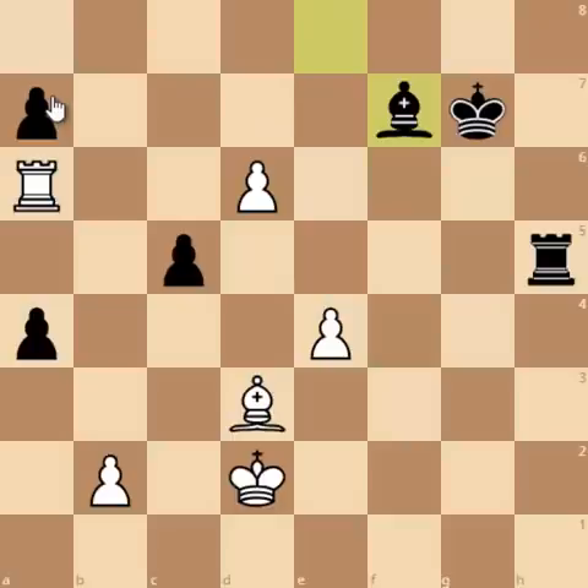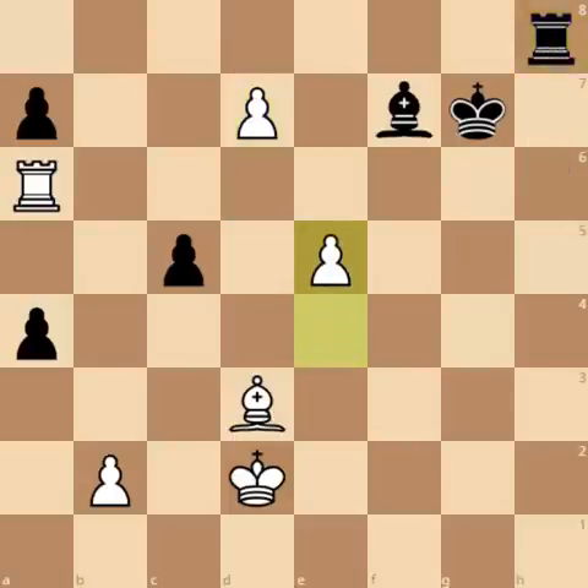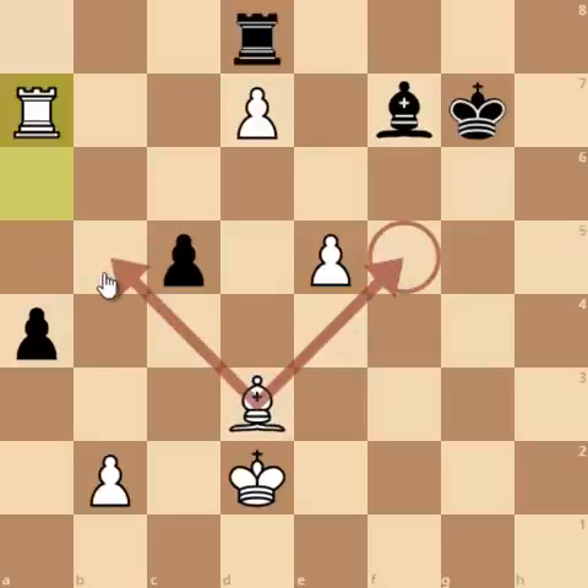So Bishop to f7 is forced, and now d7 was played threatening to promote. So Rook to h8, and in fact here after e5 Stockfish decided to give up. Say you are playing Rook to d8, then Rook captures on a7 — even Bishop to f5 or Bishop to b5 — both are just winning.